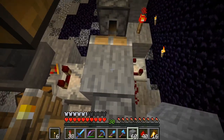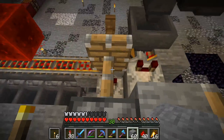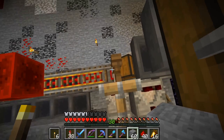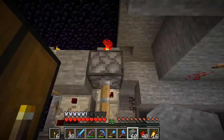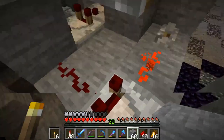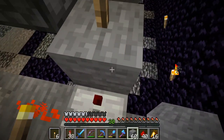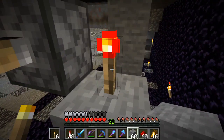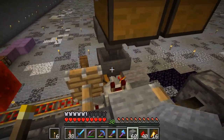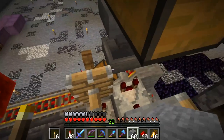As long as there is something in there flowing into the minecart we get the signal into this block, and with this block we also power this piston so even if the minecart stands on the detector rail the piston stays extended holding the minecart in place. Down here around the back we have signal strength 15 and one comparator powering this block, turning this torch off and retracting that block.